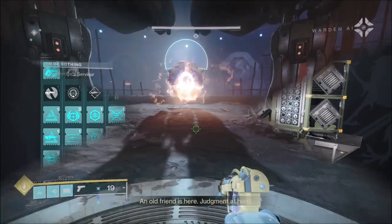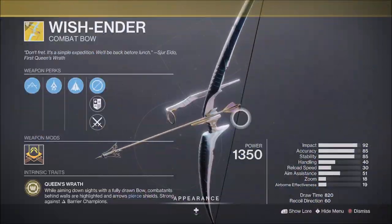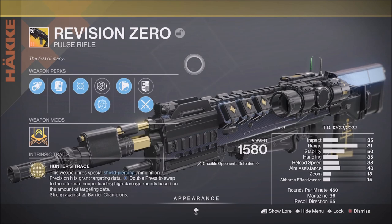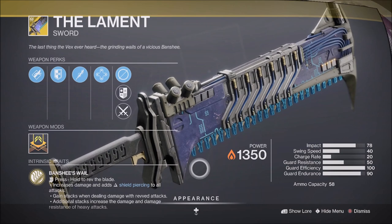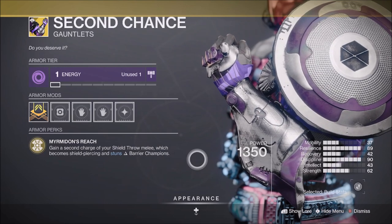You also have exotic weapons and armor that can help with intrinsic mods. For Anti-Barrier: the Kinetic Bow Wish Ender, the Kinetic Linear Fusion Rifle Arbalest, the new Kinetic Pulse Rifle Revision Zero, the Solar Energy Hand Cannon Eriana's Vow, the Solar Heavy Sword, and the Titan Exotic Gauntlets Second Chance — which gain a second charge of your shield throw melee, becoming shield piercing and stunning Barrier Champions.